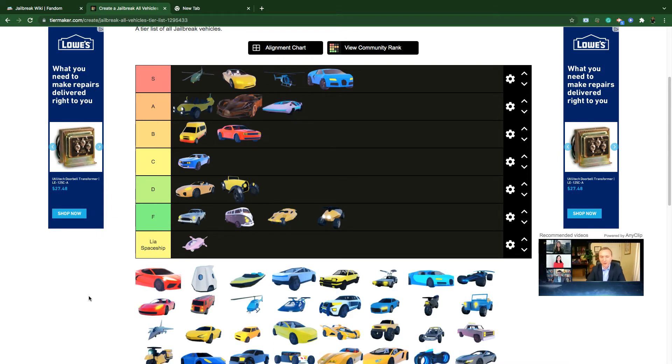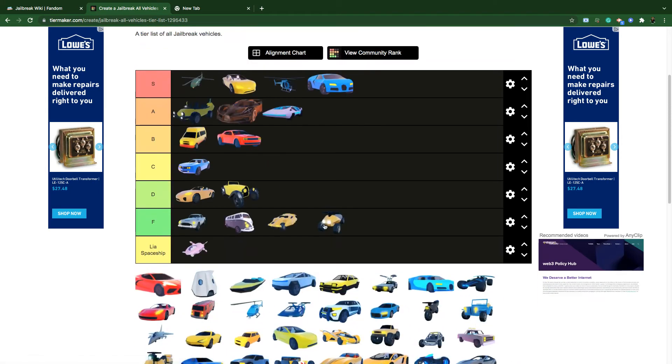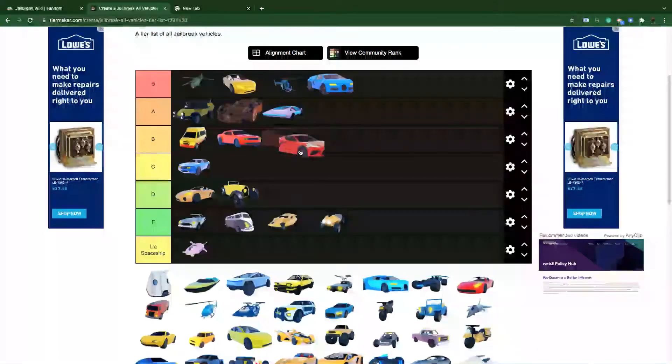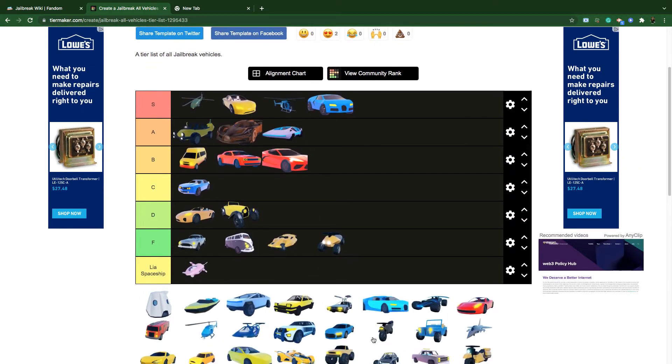The Concept Car I keep in A tier. I made a video a couple weeks ago about the truth about the Concept Car — it's actually the fastest car right now at level one engine. It's still slower than the Torpedo, but the Torpedo is retired so it's the fastest level-one engine car available.